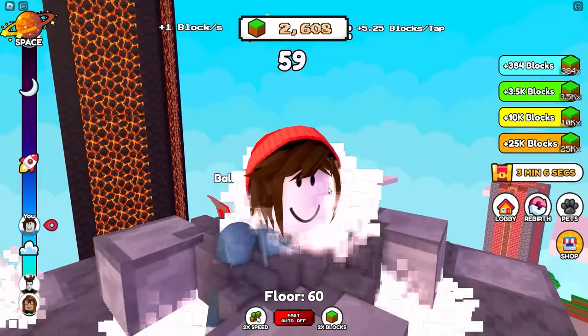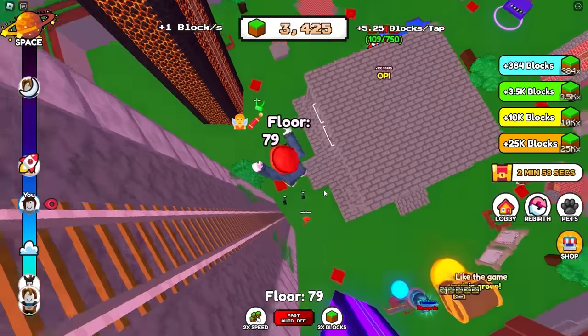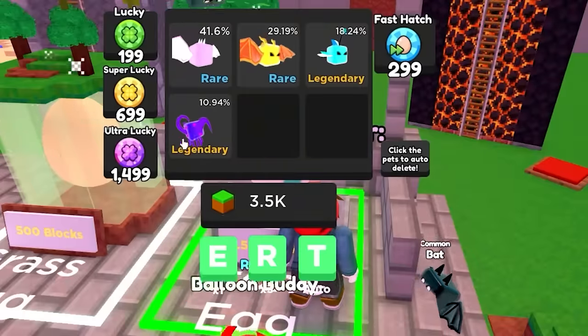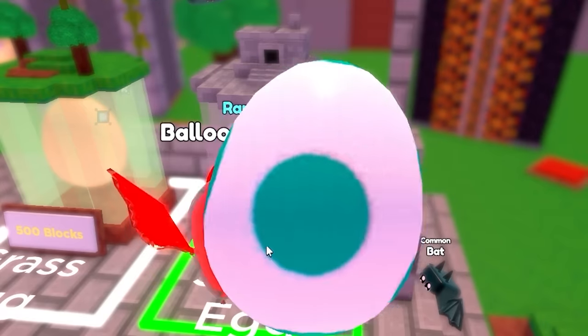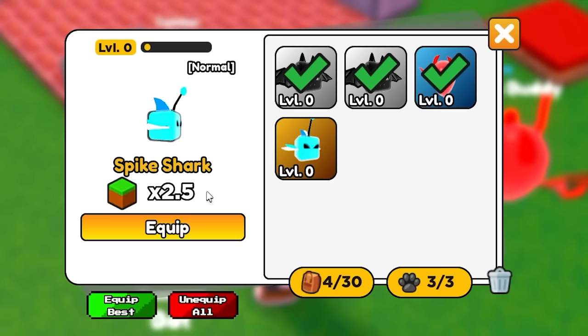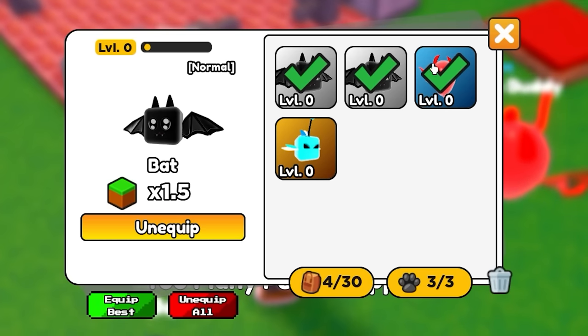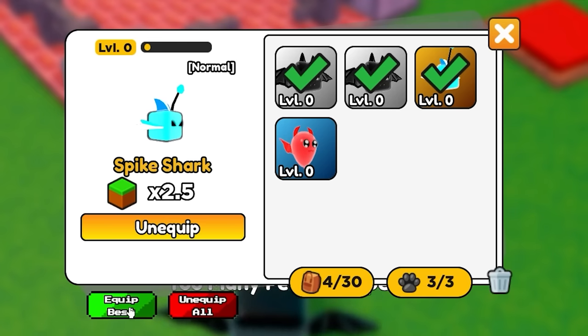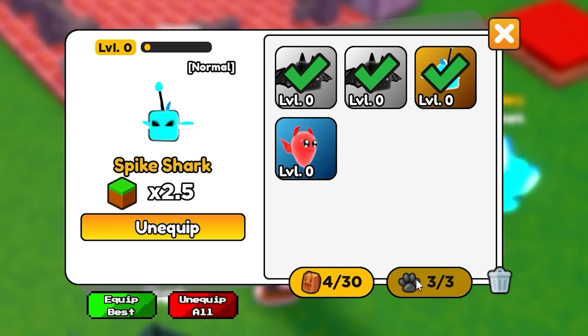Pretty soon we get to see if there's fall damage. That's close enough to 3,500. Splat! No fall damage - that's a shame. We have a chance for a legendary tentacle monster. We got a legendary shark apparently - that adds 2.5 times, so we're going to have to unequip something. We'll let the game think for us - equip best.